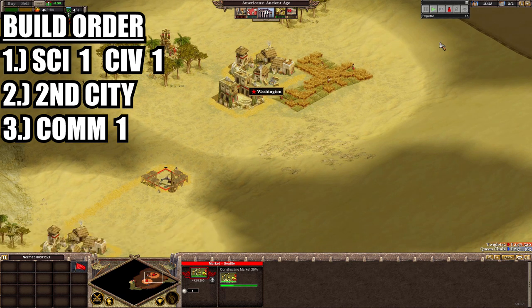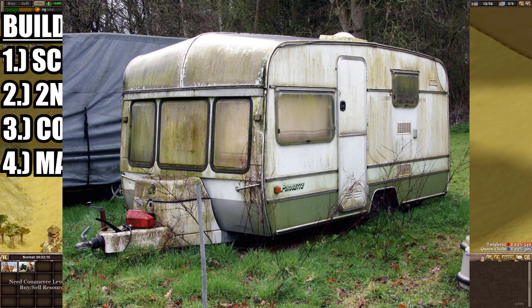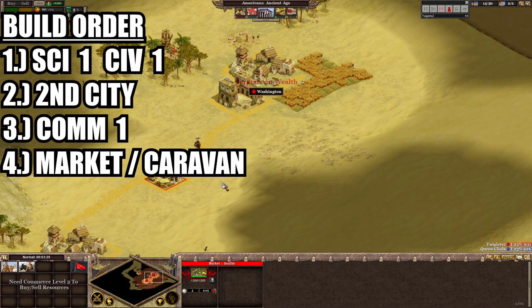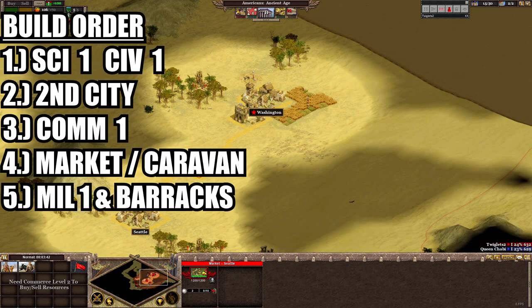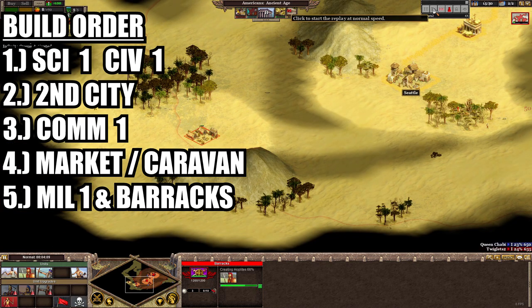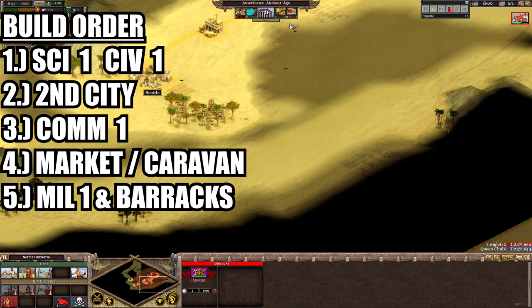Once Commerce 1 is finished we immediately build a market between our two cities and then a caravan. This is a really important part of this build that demonstrates we're focusing on our economy. The second city and caravan are our way of generating more wealth which we won't actually need for a while, but we're looking to the future. Now with that out of the way we can research Military 1 and place a barracks, much like in our previous build order. We are sacrificing speed for laying down the foundations of our economy, but there are advantages to this.